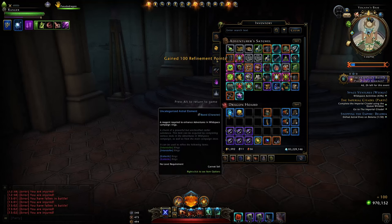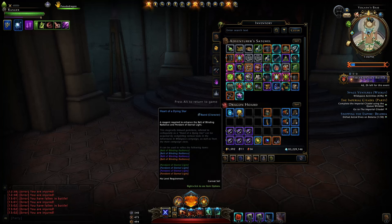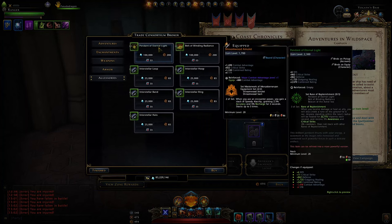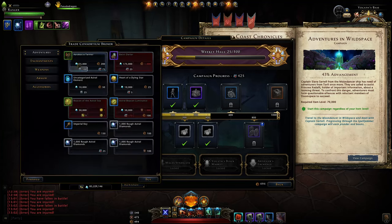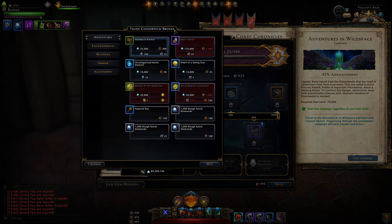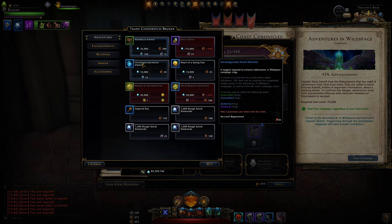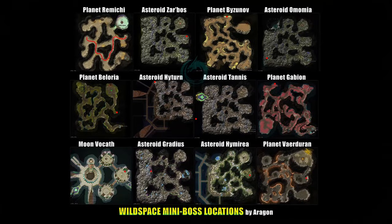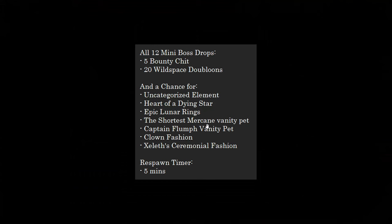You'll need the astral elements for upgrading your rings — the green ones, the blue ones, and the purple ones. And you'll need the heart of the dying star to upgrade your artifact set, the one you purchase from the campaign. You'll get it on green and need those special reagents to upgrade it. You can buy a limited amount — just two — per week from the store, instead of relying on drops from the mini bosses. We did get a few from farming, so they can come from there. They can all drop epic lunar rings as well — we only missed two, but none of their bonuses are great.